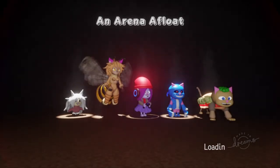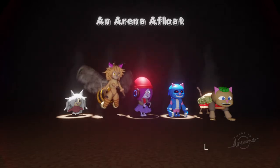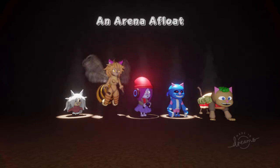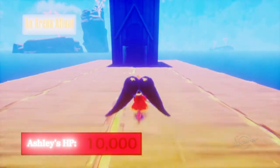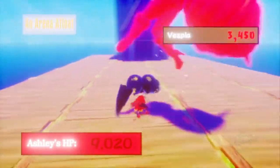On to stage four: An Arena of Floats. We've got Vespia, and a really annoying enemy whose name I forgot, Kuki, Meaty Carnage, and Kia. This is going to be a bit annoying. We want to focus on the enemy with headphones first — I've learned that from last time — and Vespia. Those two are the trickiest. Meaty Carnage is a pain as well, it always has more HP. So many Kuki systems. This is some pretty tricky enemies we've got.